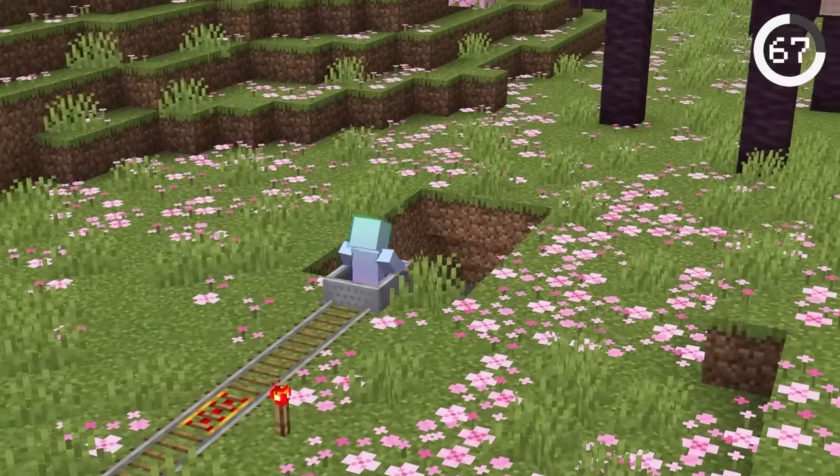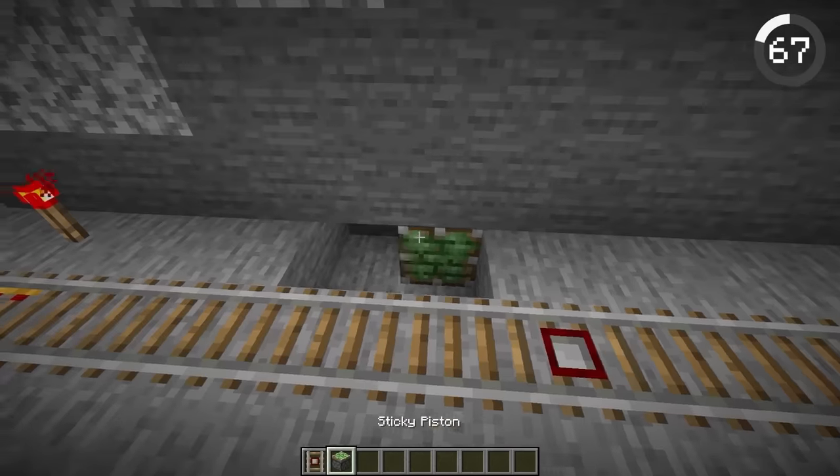If you have a railway system leading underground, you can easily trap it with a detector rail and a piston that sends you falling.